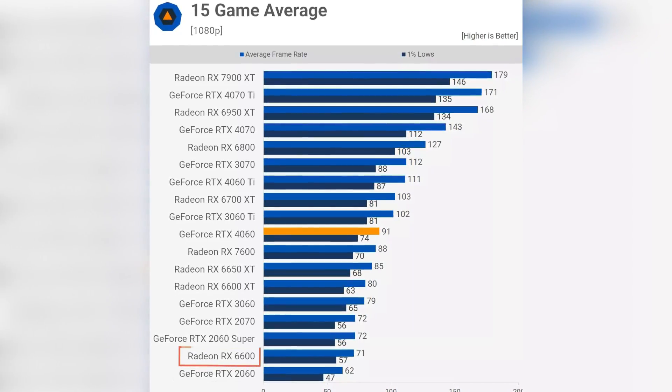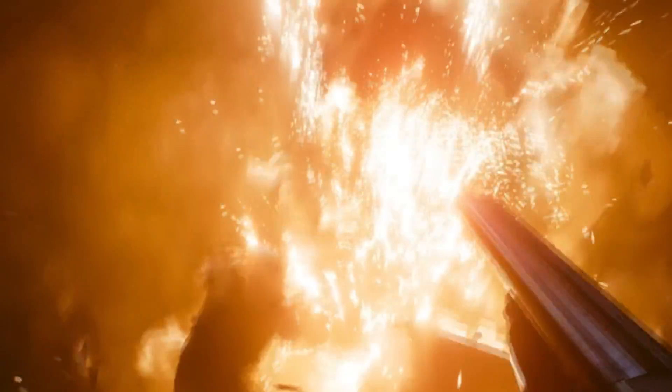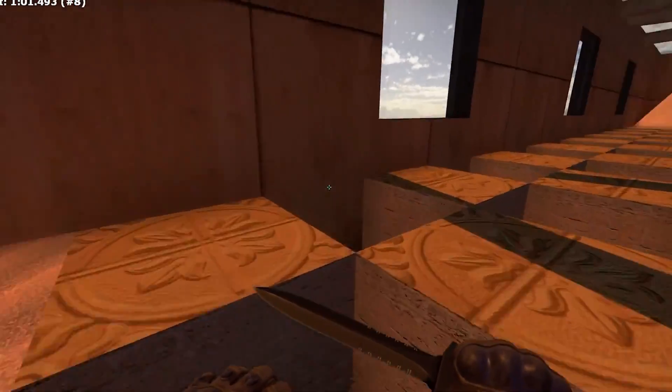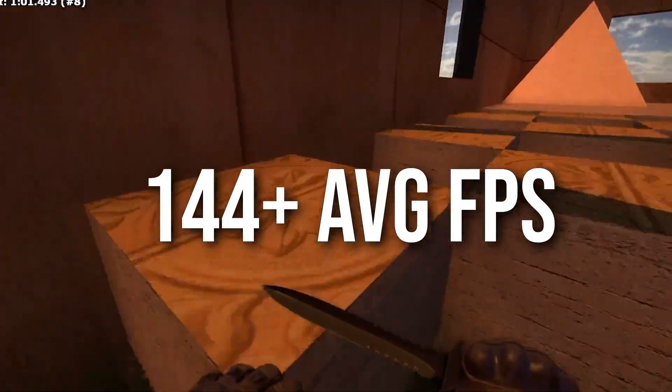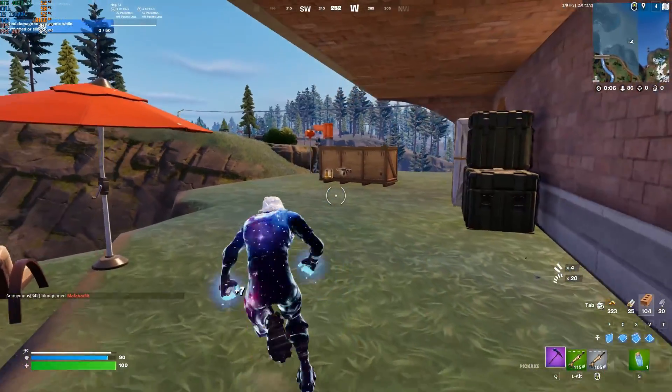The TechSpot test includes demanding games such as Hogwarts Legacy and Cyberpunk 2077 at 1080p ultra settings, so you can usually expect higher fps than 70 on average. If you want to play esports titles, you can expect around 144+ fps on average in games like Valorant, CS2, and Fortnite.